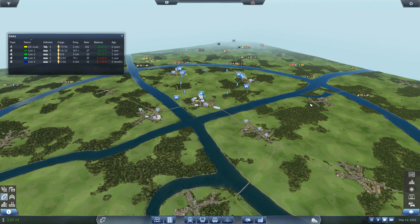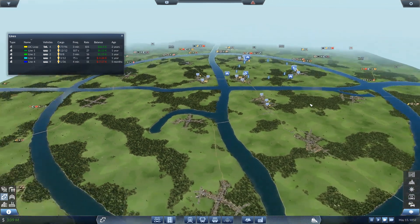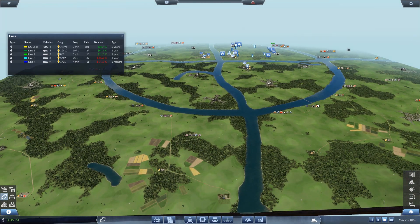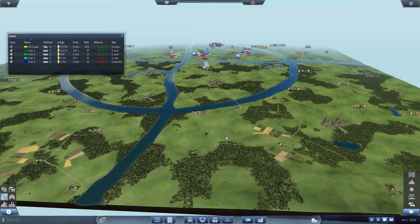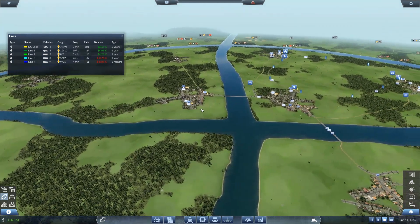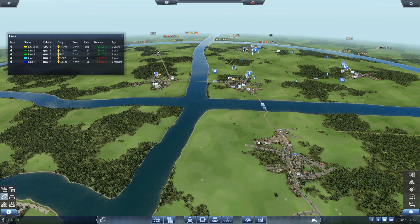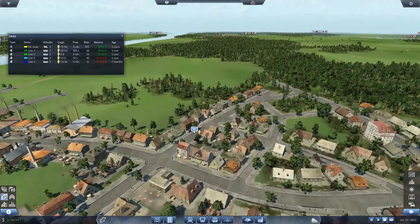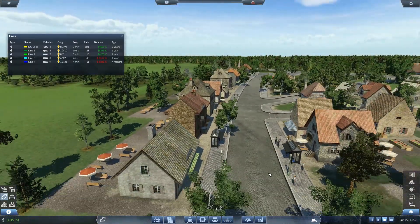We're going to get some more passenger routes set up — that's the next plan. Then we'll expand out across the map and bring in some freight. I'm sure you know what kind of freight I'll be starting with — yes, it's going to be oil and fuel, which always helps boost profits at the start of the game. Let's have a quick look at where our intercity transport is going. It's going to be slow on these horses but we've already got people waiting — isn't that great? You'd wait too if there was no other way out of town.